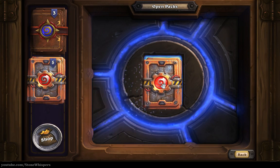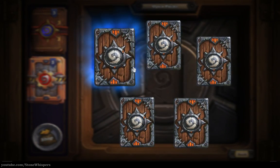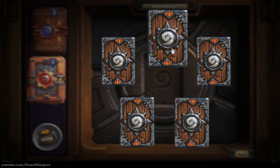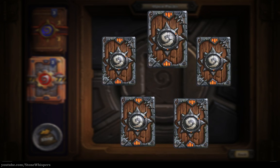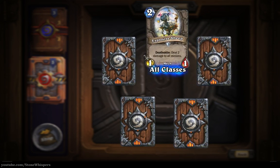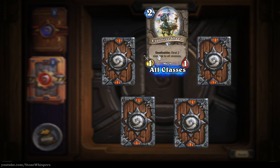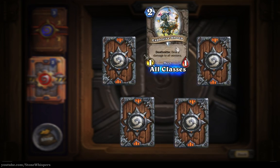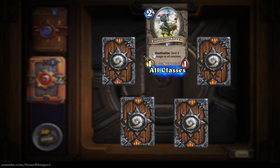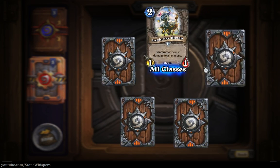Halfway through and I think we've done not too bad. We've got the uncommon in the fifth card slot and the top one is a common, so let's click and open that up. It's an Explosive Sheep - death rattle, deal two damage to all minions. One-one for two cost - that could be exceptionally useful. Also a mech there, so it could be fun.